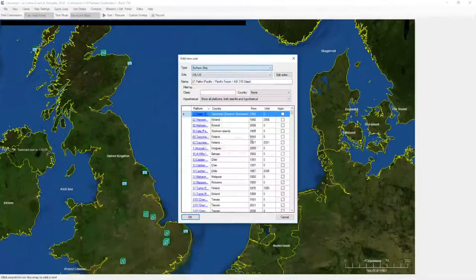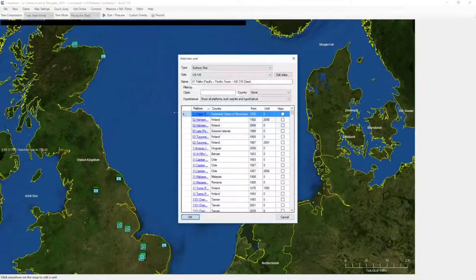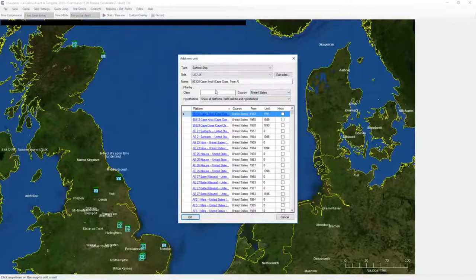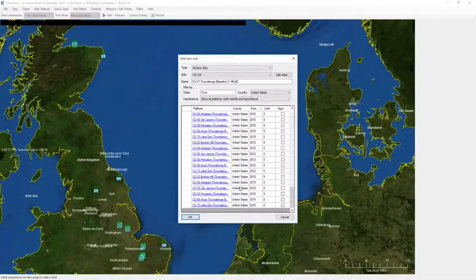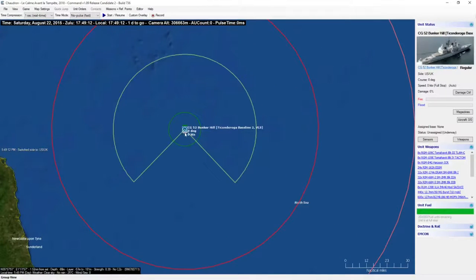I'm just going to be placing units in groups and do a naming pass later to rename all these units. Given that this is a 2018 scenario, I'm not going to be too worried about making sure things are too accurate. So I'm going to start off with the Ticonderogas — sort by year. I'm going to start off just with the Bunker Hill here. And again, I'm just going to start placing units; when I do the naming pass I'll swap out the Bunker Hill for, say, the Anzio if I need it.